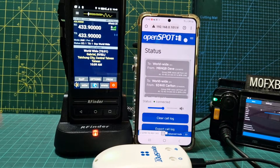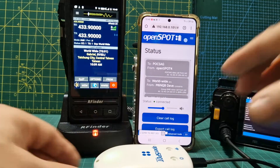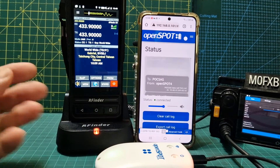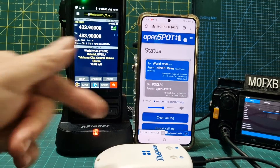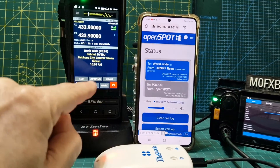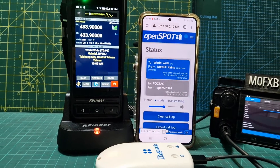M0FXB, welcome to my channel. We've got the OpenSpot 4 Pro, and because of the OpenSpot 4 Pro we can now use our RFinder on all modes - D-Star, DMR, Fusion. Eventually OpenSpot will probably do M17, and we can do APRS, APRS messaging - everything just with this setup here.